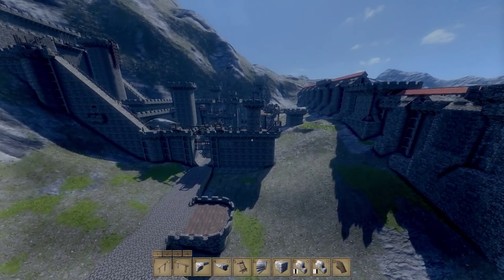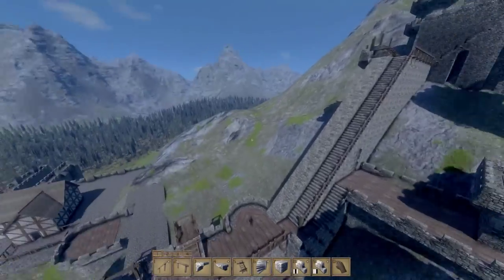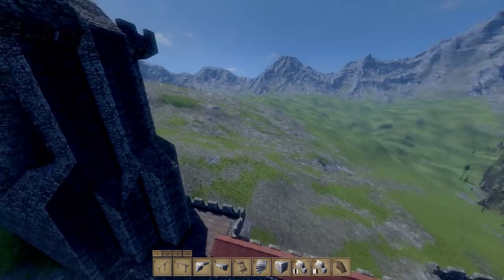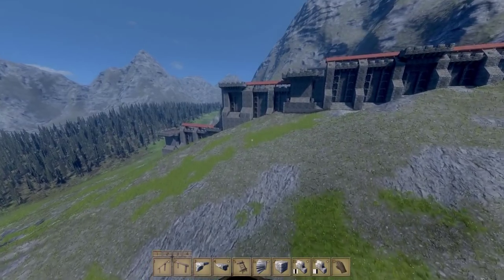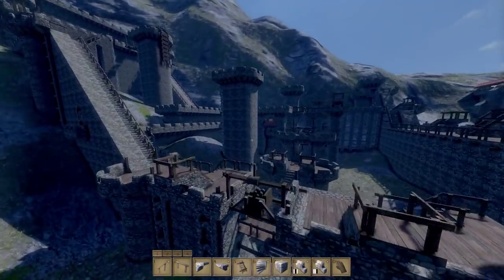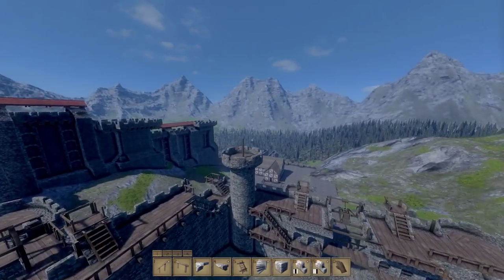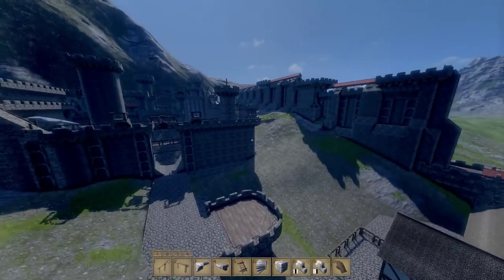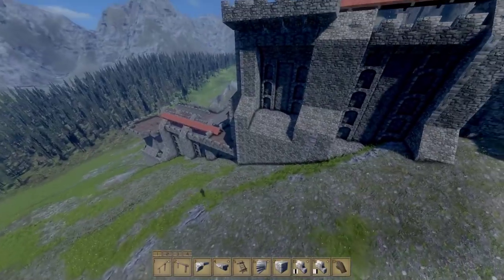I would prefer building with structural integrity on because then you have to build within the restrictions it applies - you can't just decide to build a big tower, because the building won't be strong enough to support all that weight and the foundations would probably crack. If you think about back in those days, they wouldn't have wasted that much stone on just building a big tower. Resources aren't abundant - it's a lot of work to make a castle, so you make it efficient. You don't just build the biggest thing you can.